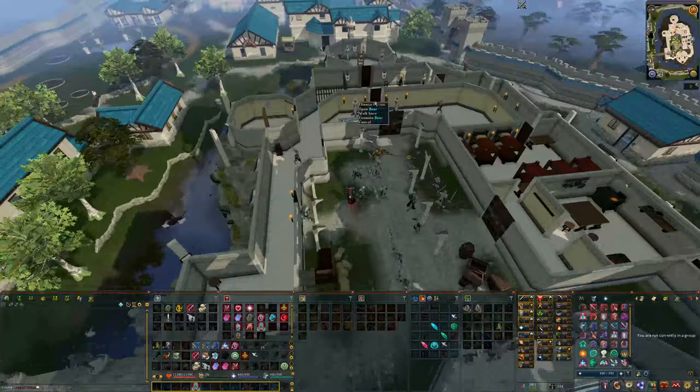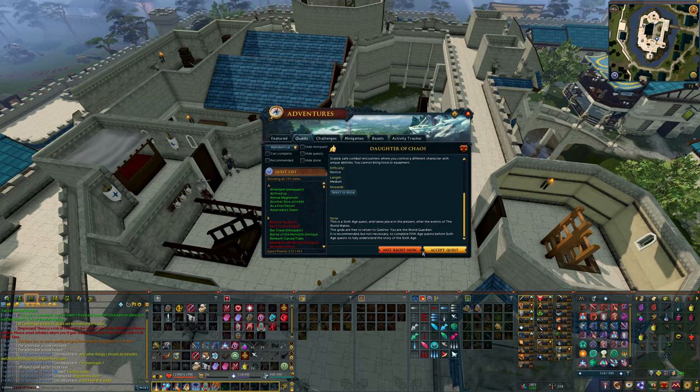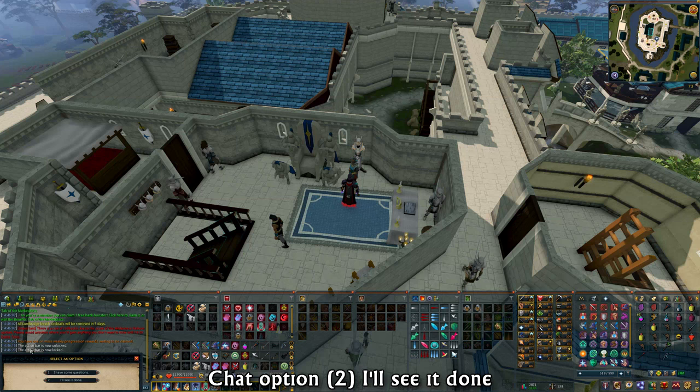Go inside the throne room and talk to the Adrastea NPC. While going through the conversation, you'll get a prompt to accept the quest — accept this prompt. You'll then get a cutscene which you can skip. After the cutscene, continue the conversation until you get a set of chat options and then choose the second option: 'I'll see it done.'